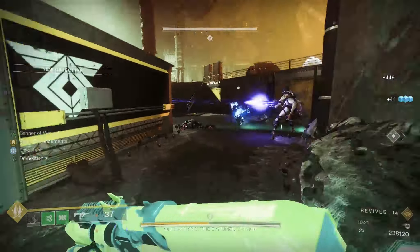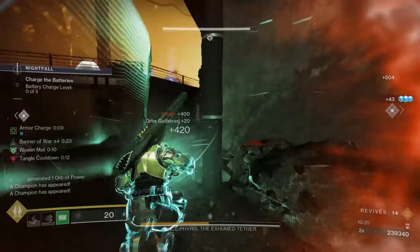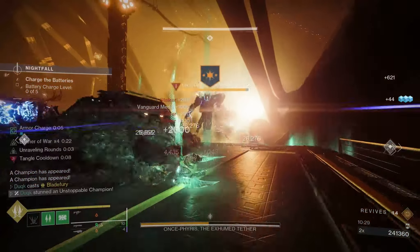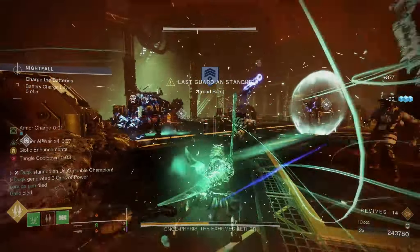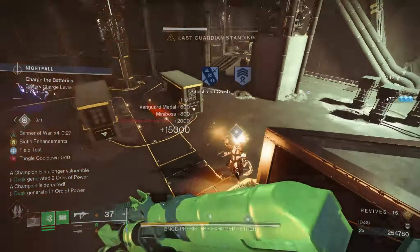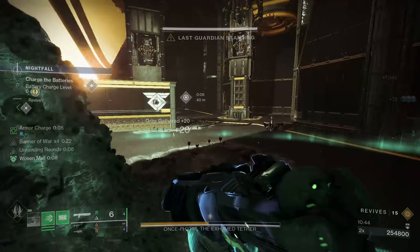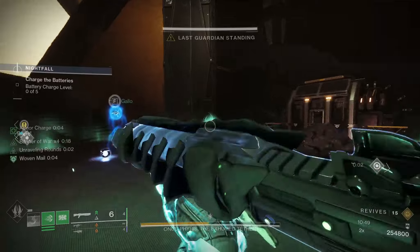Using these abilities as much as possible is the key to clearing GMs in a good time. The same applies to the super — it's also improved by Synthoceps and Banner of War. It's essentially the same as powered melees, but you can also suspend enemies with the super's activation. This super can melt champions and deal heavy damage to bosses. Be sure not to be too far into enemy lines when the super ends though, as it is easy to get a little bit too carried away.